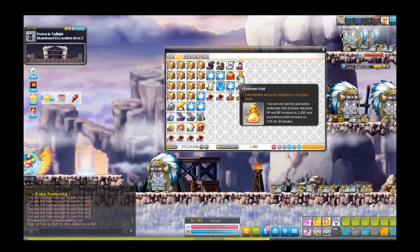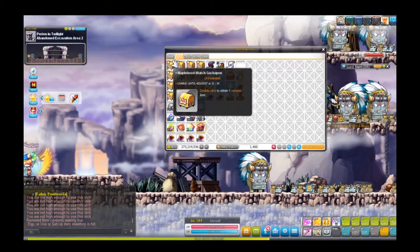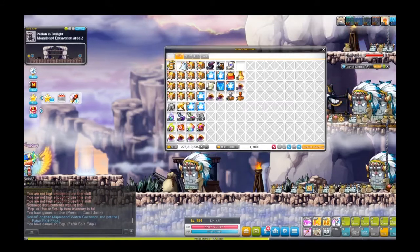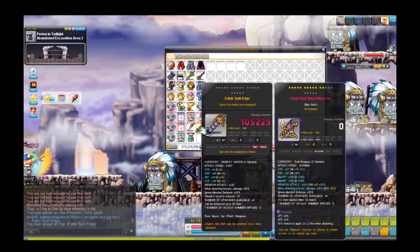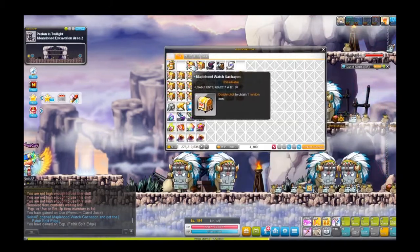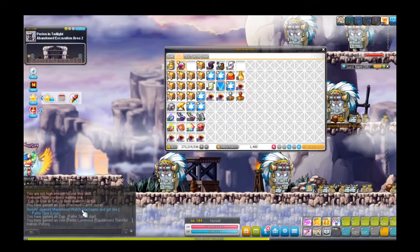Bad news — going to throw away the grape juice to make space. First box: oh, you can get premium characters from this! Second box: oh, did we just get something good? The Energy Sword — all right, that's cool! Third box: our name appears here — I got the Fafnir Split.